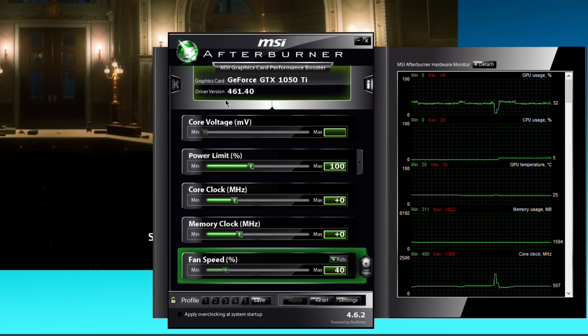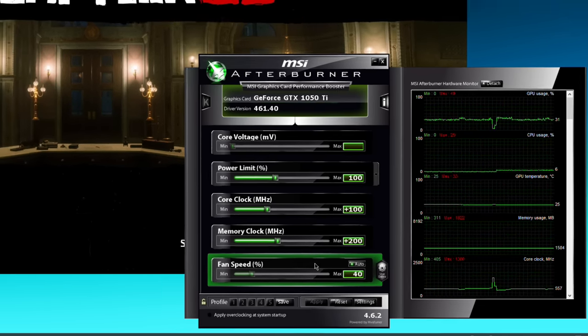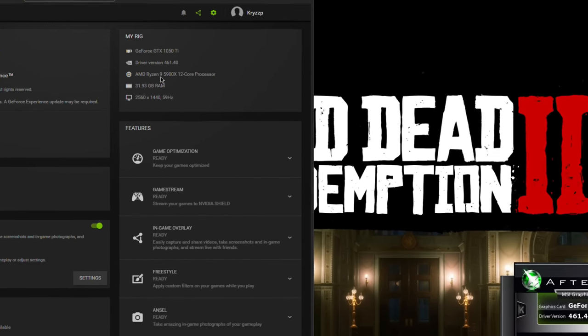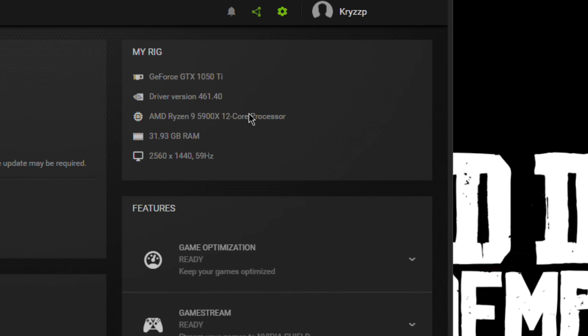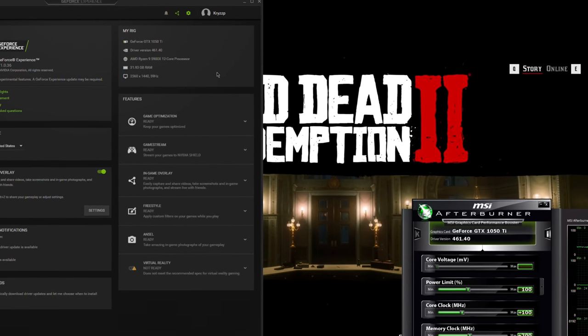We're running the latest NVIDIA drivers, 461.40. I am going to overclock it a little bit. This is the Strix version, so the cooler is absolutely great for overclocking — plus 100 MHz on the core clock and plus 200 MHz on the memory clock. We're running it with a Ryzen 9 5900X and 32GB of RAM. You can get the same FPS with something like a Ryzen 3 3100 or even a Ryzen 5 1400 — you don't need the 5900X. And 16 or 12GB of RAM are also absolutely fine. So with that out of the way, let's get into the game.